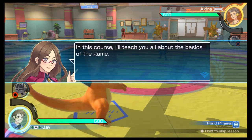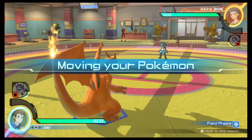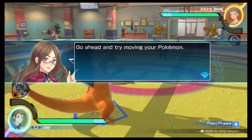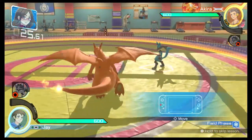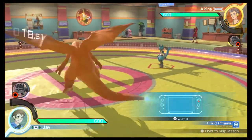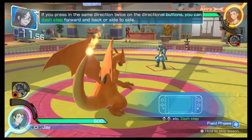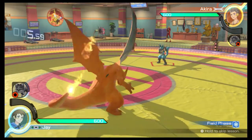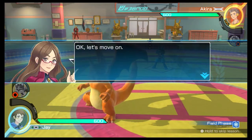In this course, I'll teach you all about the basics of the game. Now then, what shall we start with? I guess we better start off learning how to move. Go ahead and try moving your Pokémon. You can use the directional buttons to move around the field. You can also jump with the B button. If you press the same direction twice on the directional buttons, you can dash step forward and back or side to side.